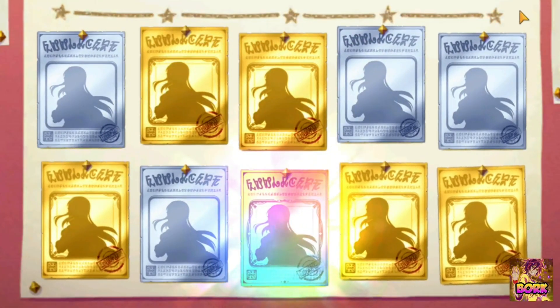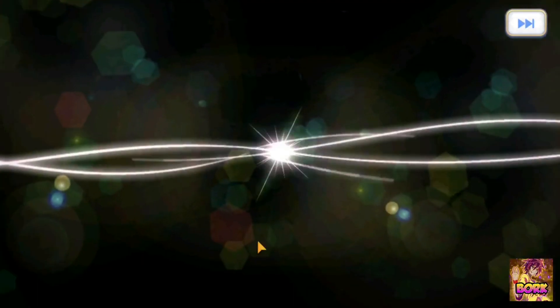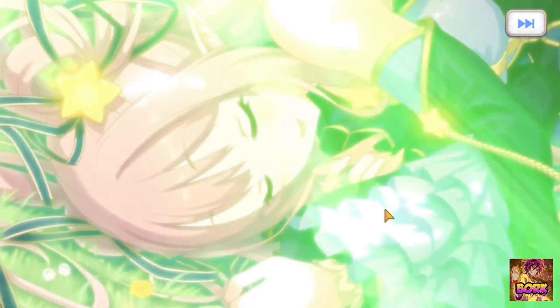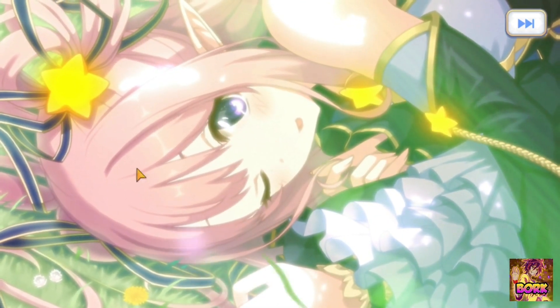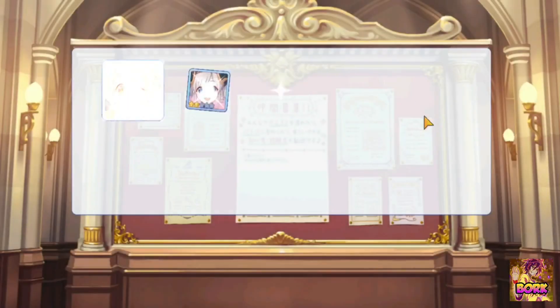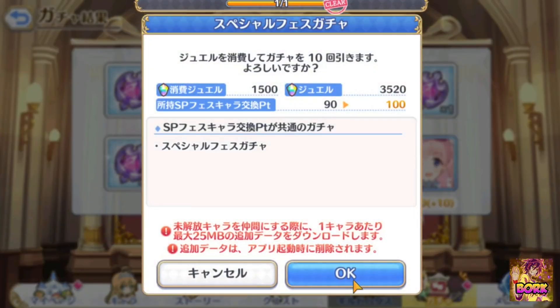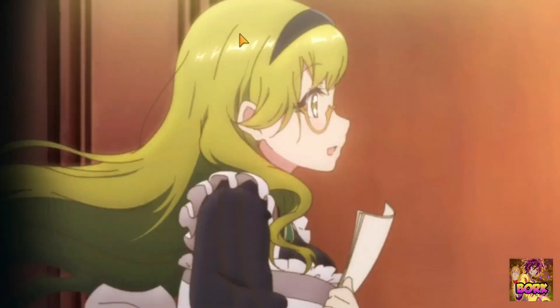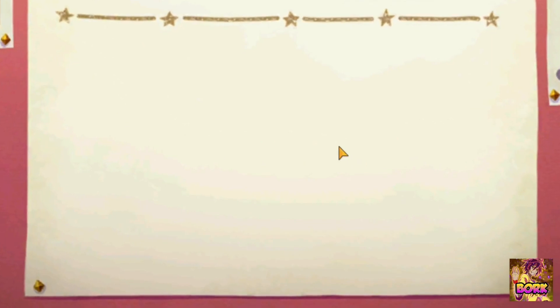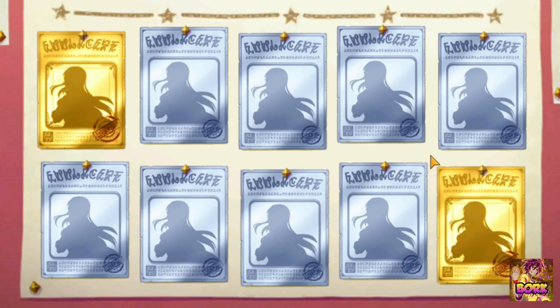Yeah, we got a rainbow! Let's fast forward to that one. We already got Labyrinthia and Princess Kokoro — who's this gonna be? Oh it's Hatsune! I like the animation for that. It's just so nice to see a unique summon animation for three-star characters when you do summon them. It's like that hint of sugar — it's so nice. I don't need it but I like to see it.